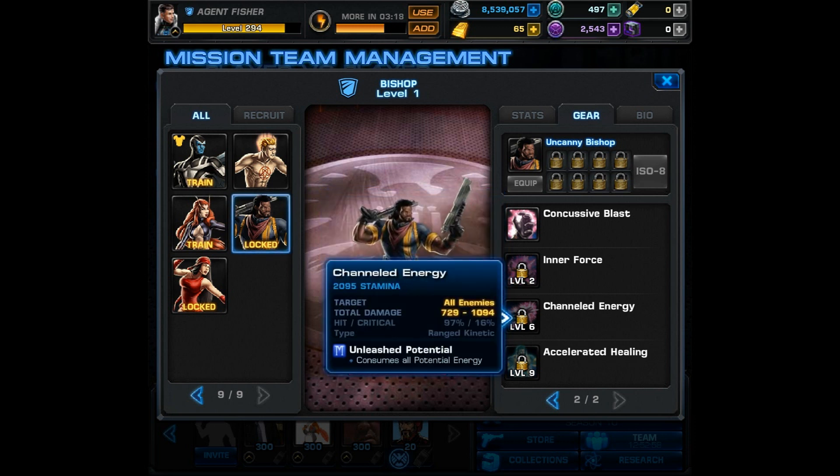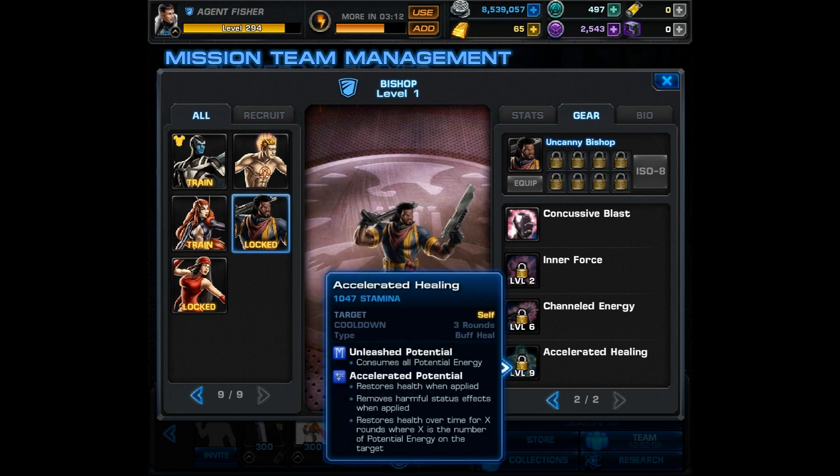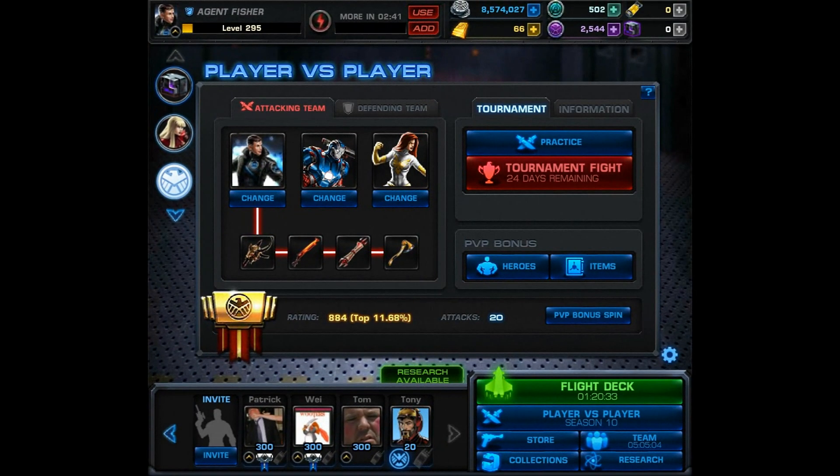Third he has Channeled Energy, which is Unleash Potential — it consumes all potential energy to hit all enemies. Lastly he has a buff heal on himself that consumes potential energy, restores health when applied, removes harmful status effects, and restores health over time for X rounds, where X is the number of potential energy stacks on the target. He's definitely an interesting character and I'm surprised that he's a bruiser.